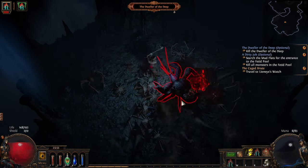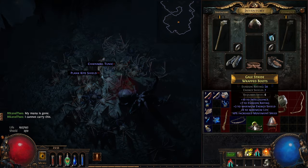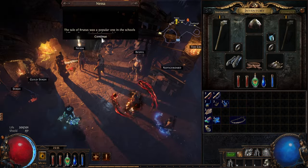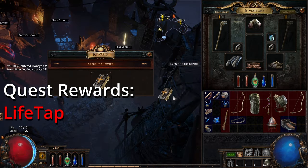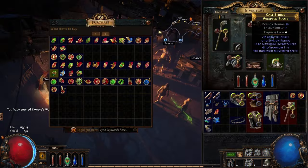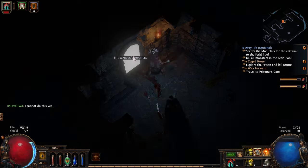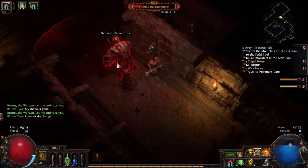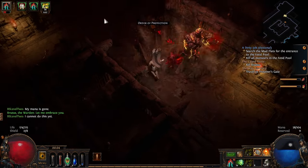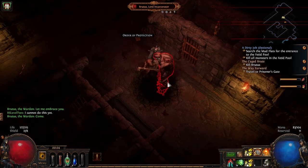Find and destroy the Dweller of the Deep. Remember to pick up blue and yellow items to vendor for currency shards. Log out and back to town. Over to Nessa now and grab Lifetap. Get the skill book from Tarkely — our next skill point should be Versatility. We can now use Dash because we have enough dexterity. Take the waypoint to the Lower Prison and find the entrance to the Upper Prison, then find the entrance to the Warden's Quarters. Drop your totems, avoid him embracing or slamming you, and pound him until dead. Grab loot and log.